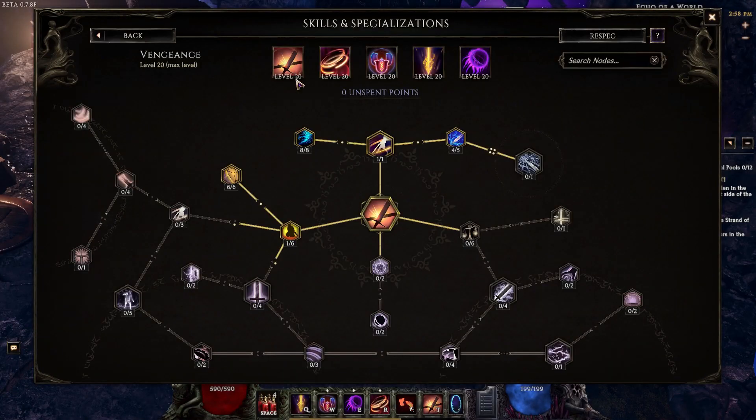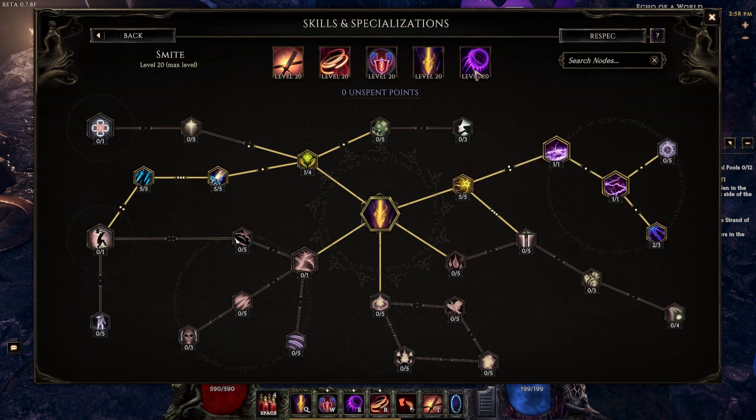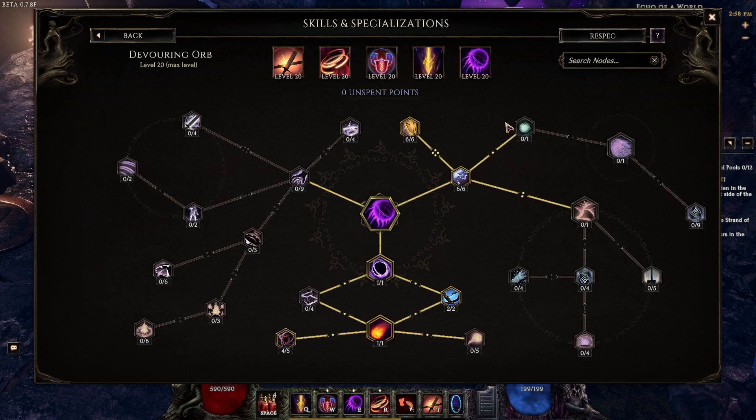For skills, we're going to be running Vengeance, Warpath, Ring of Shields, Smite, and Devouring Orb. There's a lot of things that you can change in this build, and I might upload a couple of variations if I find one that's worth doing, but they're all about equal.